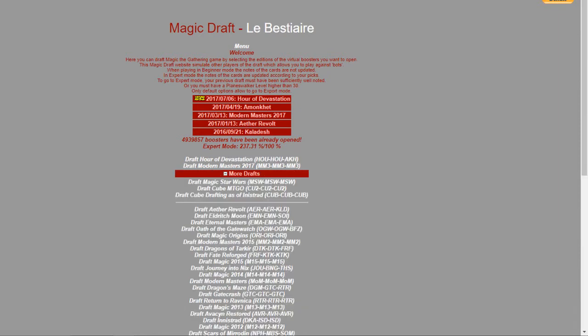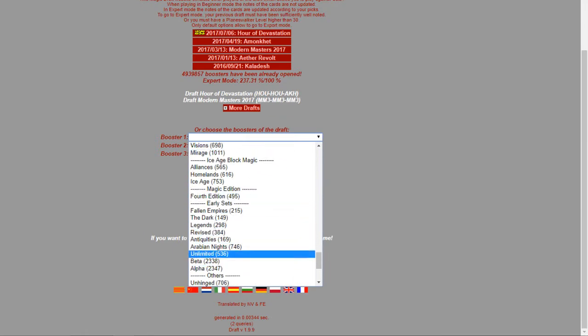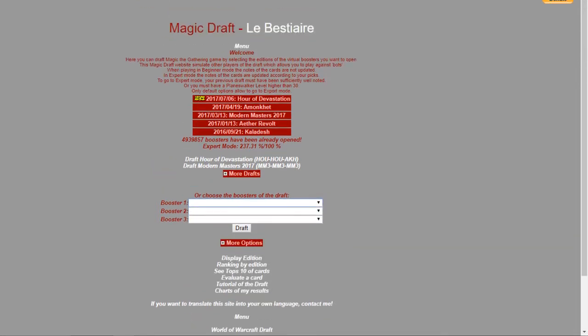Okay, one more. By the way, you can have a lot of cool drafts in this simulator — that's draft.beastyaira.org. You can have all the old sets too, which is really cool. Might do that sometime just for fun and nostalgia. Okay, one more Hour of Devastation.